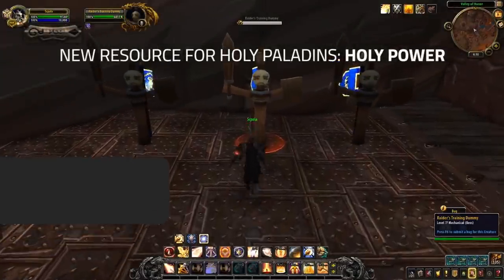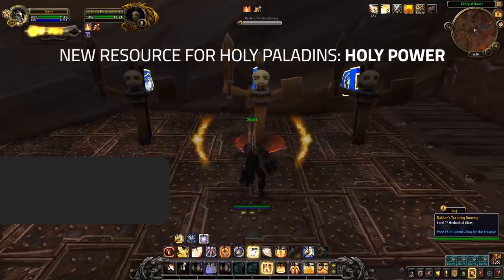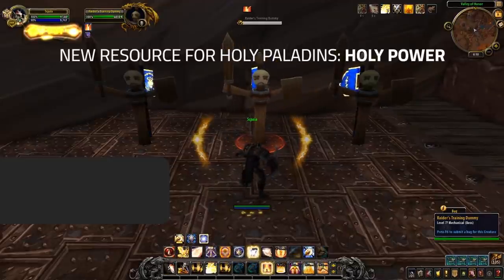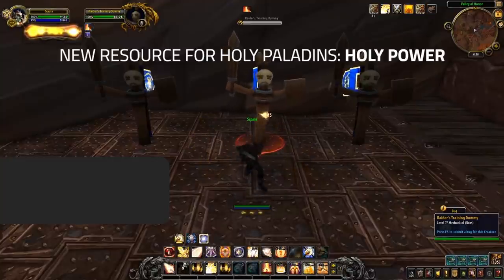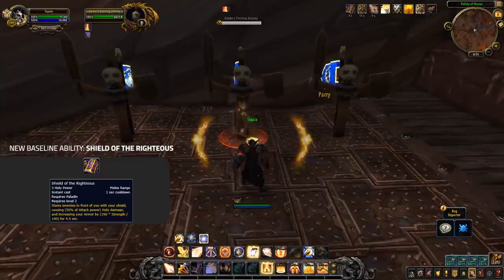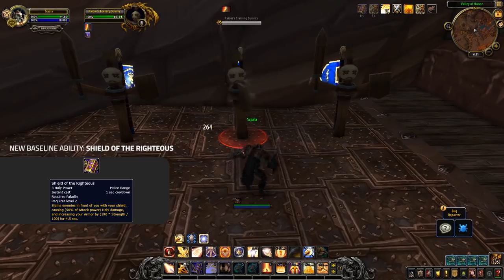On top of getting auras back, Paladins are also gaining their resource Holy Power back. Rets still have this in BFA, but it was removed from Holy Paladins. So even though they still have mana, Word of Glory will not cost mana but instead cost Holy Power. Both Holy and Retribution are gaining Word of Glory back baseline. Holy Power can also be spent on the updated Shield of Righteousness, dealing some increased damage but more importantly increasing your armor.